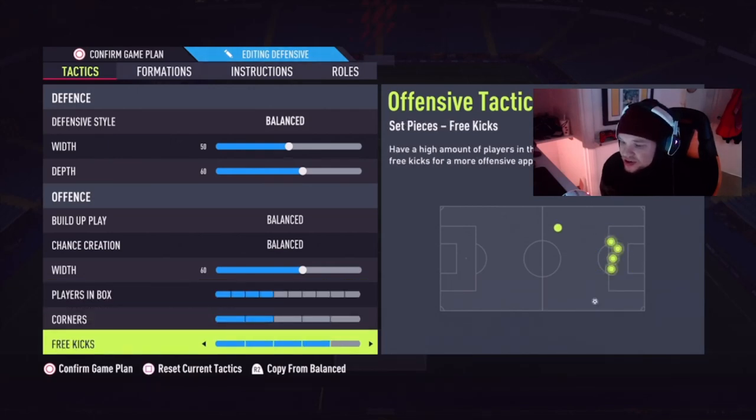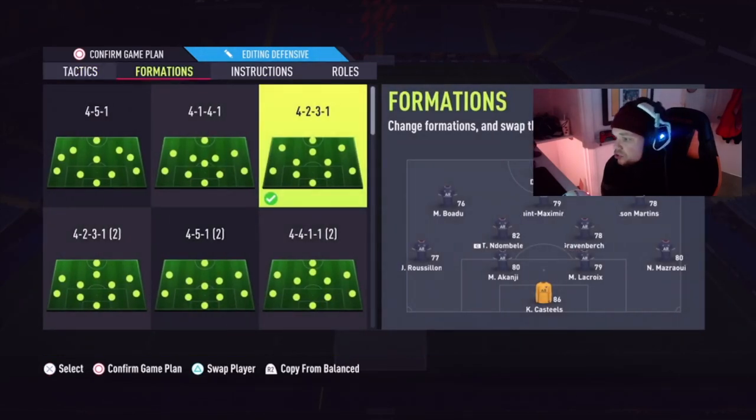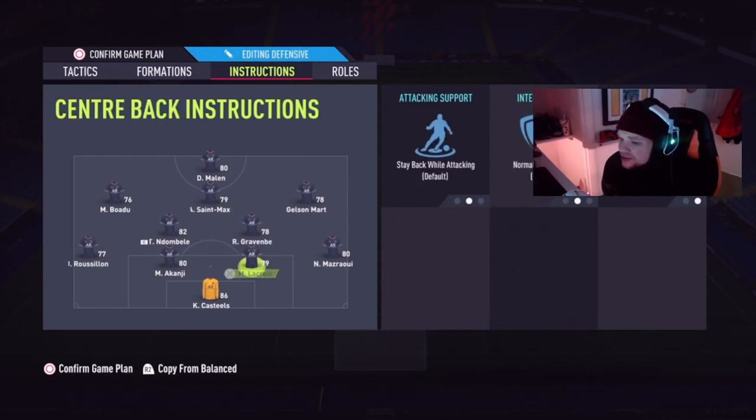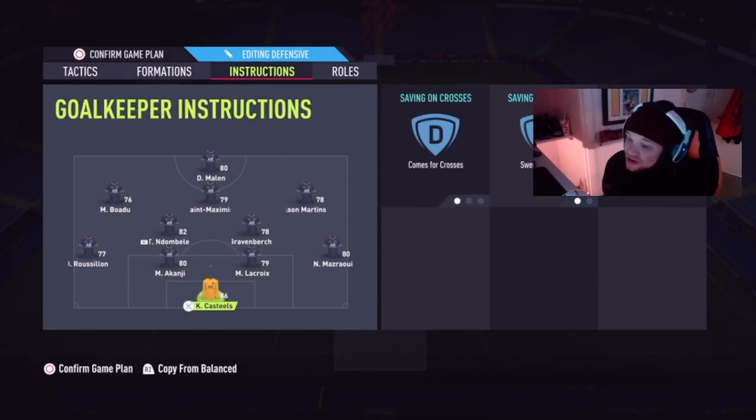Players in the box is on four, corners on two, free kicks on four — I might put players in the box down to three. The formation is the 4-2-3-1. If you're on a cheaper budget, the goalkeeper I'm using is unbelievable so I definitely recommend picking him up. For the keeper, I want sweeper keeper and come for crosses — this is going to be very useful as top balls are going to be really good if timed well.